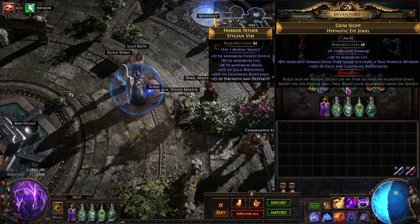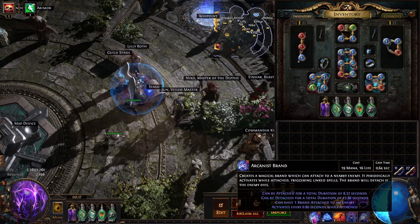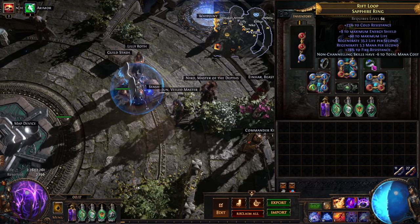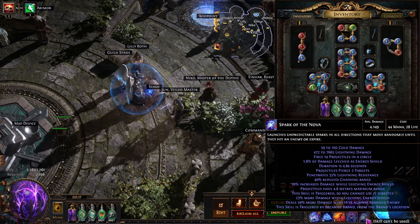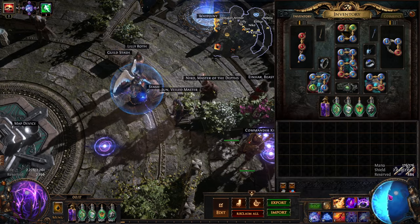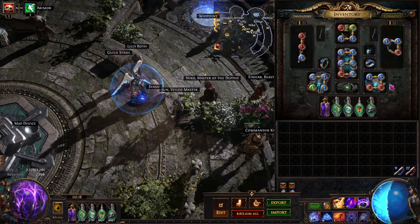We run a Stygian Vise with a fairly generic hypnotic eye jewel. We run boots with Onslaught — Onslaught is pretty good on the build but not mandatory, it just makes things a little faster. It puts down the Arcane brand faster but damage does not scale with cast speed itself. The rings just give stats and reduce mana cost. Reduced mana cost is fairly helpful because we have very high mana cost — we have to pay for 28 casts per trigger which is a lot. That's why we also run Vaal Clarity, but we'll get into the gems in a moment.